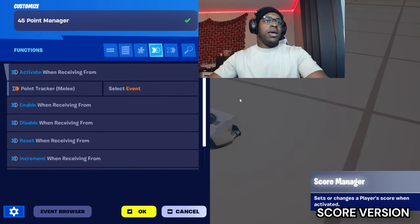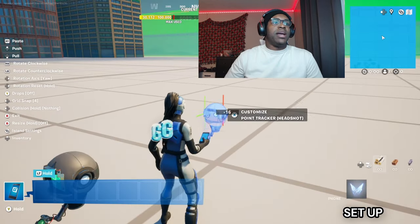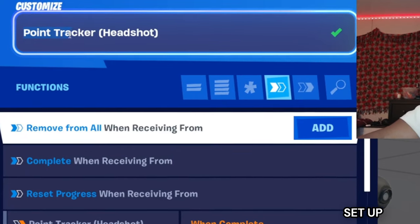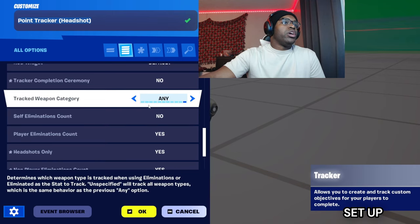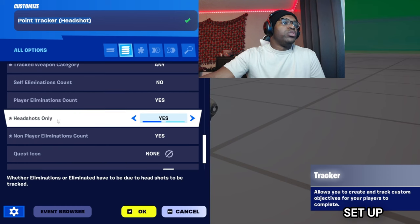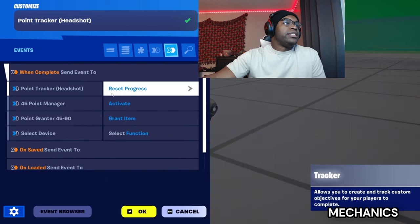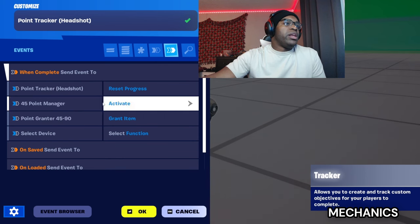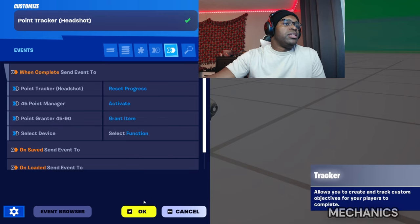In the functions add melee when completed. Then grab the tracker and place it down behind it. Name this 'Point Tracker Headshot', turn weapon category to any, headshots only: yes. Go over to events — the tracker resets itself, 45 point manager activates, point grantor grants — and you should be good there.